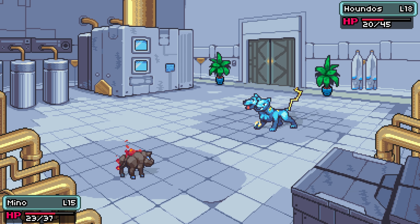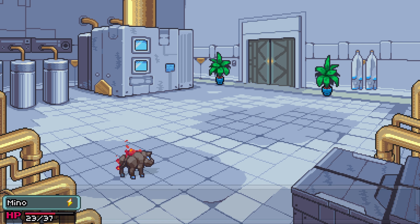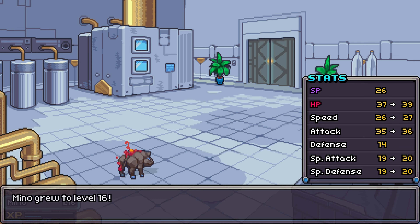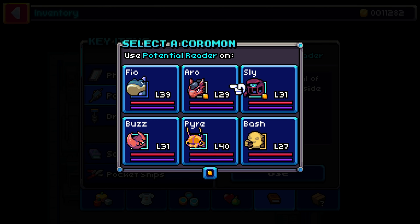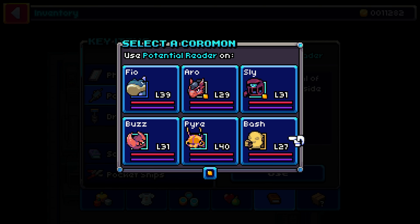The biggest and most interesting variation is the potential system. Every time a Coromon gains experience, two separate bars fill up: the XP bar and the potential bar. One levels up all stats, while the other lets you add points to individual stats. However, depending on their potential, some Coromon learn faster than others. Their potential value can range from 1 to 21 and determines if they are a standard, a potent, or a perfect Coromon. The more potential a Coromon has, the more powerful it can grow.